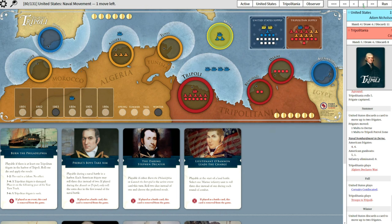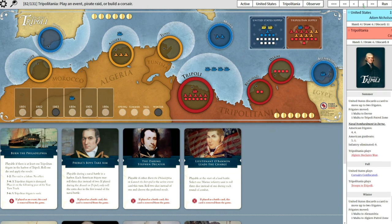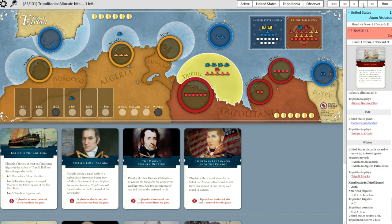Now he's going to blockade Algiers, and maybe go in for Alexandria - that's setting up Hammett's Army. That doesn't happen until next year though, correct? Yes, but it's winter of 1803, so it's going to happen the very next turn - spring of 1804, he can play Hammett's Army.